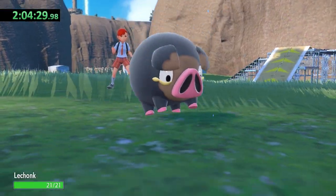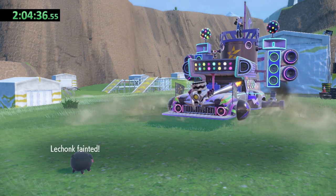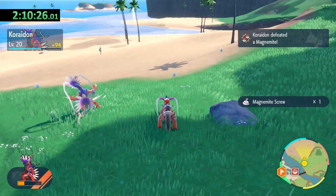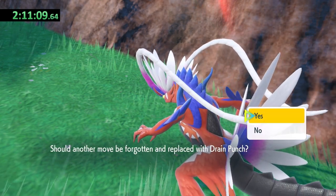We've already crossed the two hour mark. There's no chance I was going to win that battle, so I'll just have to come back after we've gained some levels and learned some new moves. For now, we'll make our way to Levincia for the third gym. I battled wild Pokemon using the Let's Go feature along the way to level Koraidon up to 21, where it learns the move Drain Punch.